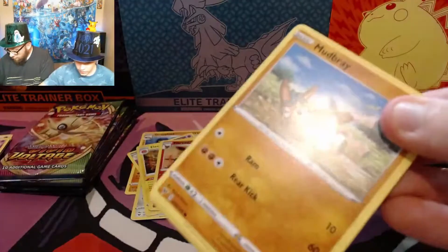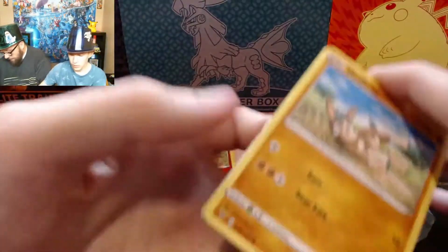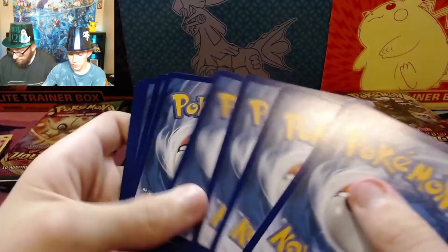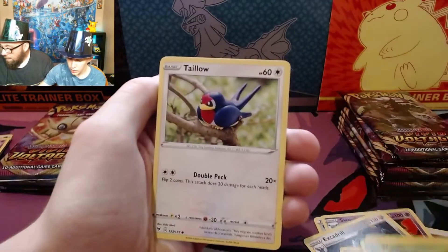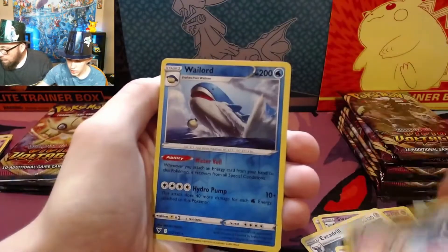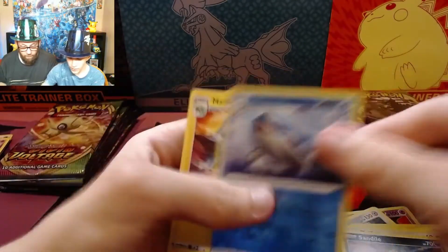This Orbeetle box is just about open. No ultra rares yet — I'm assuming we're going to pull a couple out of the rest of this box. We've got an ultra rare. Send out Wailord, and Metatrick.